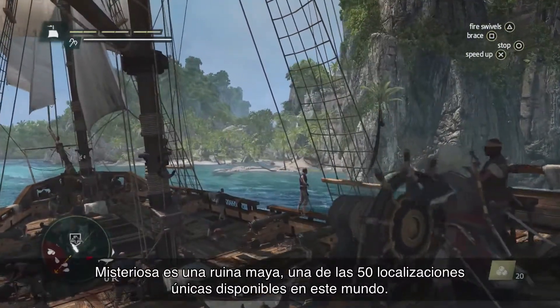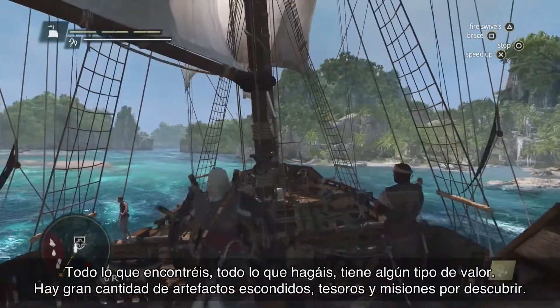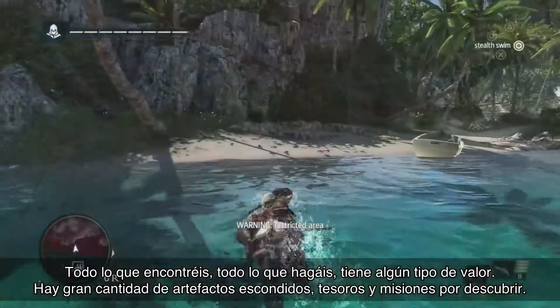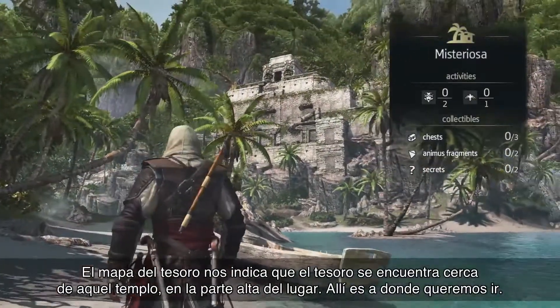Mysteriosa is a Mayan ruin — one of the 50 unique locations in this world. Everything you find, everything you do has some type of value for you. There are lots of hidden artifacts, treasures, and activities to discover. We know from the treasure map that the treasure is up near the temple at the top of this location, so this is where we want to go.